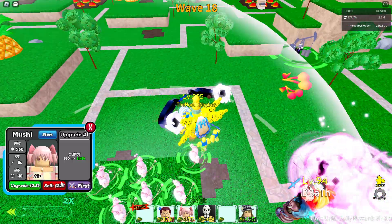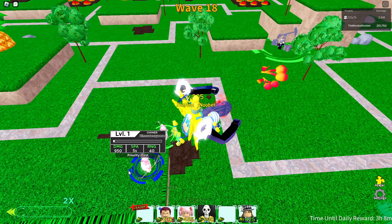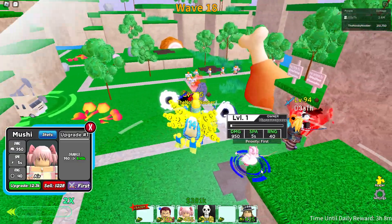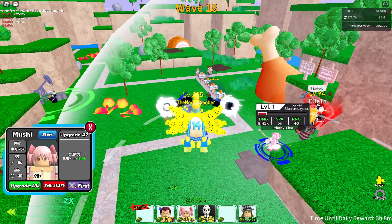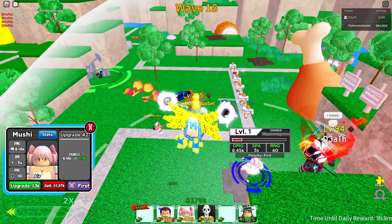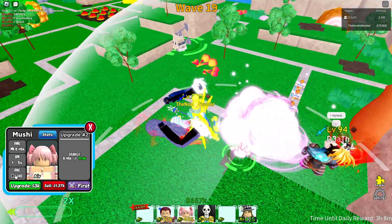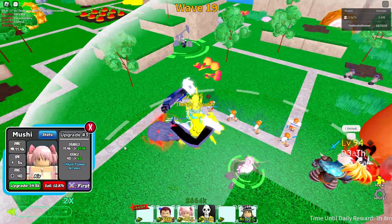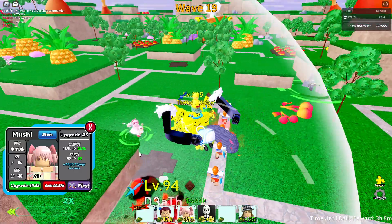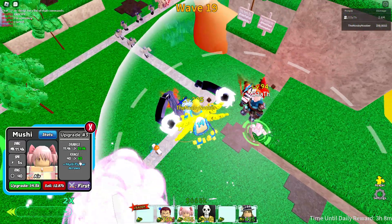This is what our attack looks like. Let me just sell everybody else. First upgrade: 2.3k cost, damage gets up to 8.45k. Next upgrade: 3k, makes her damage 11.4k. Next upgrade adds a new ability, makes her damage 21.4k, and it costs 4.5k.